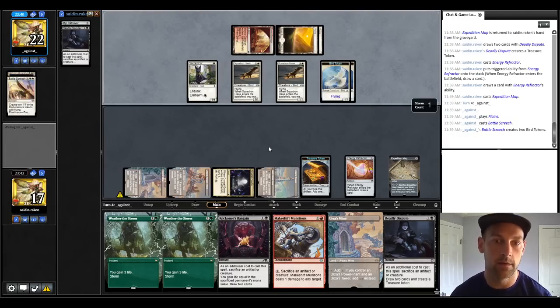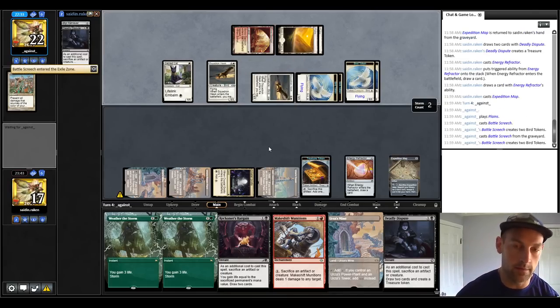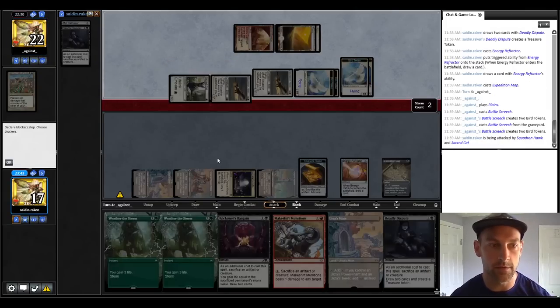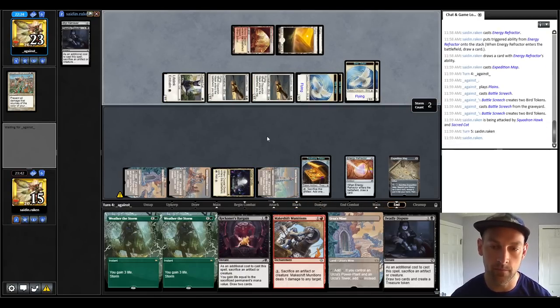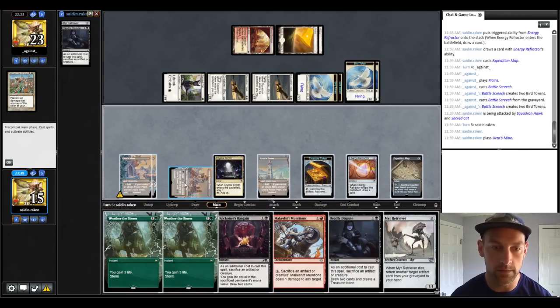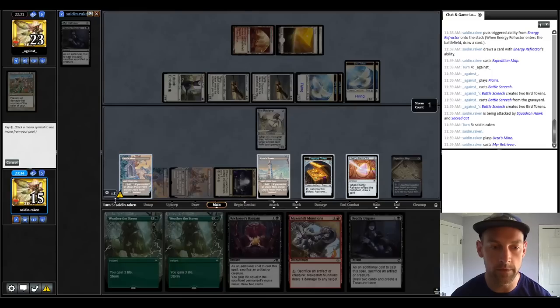We find a Refractor, which means we can go Refractor, draw a card. Now we have infinite colored sources. Play the Expedition Map. Next turn we can play the Makeshift and ping some things, or we can Deadly Dispute the map. With our mana online, the only thing we're going to map for necessarily is probably the Cycle Land. They're Battle Screeching — they could have a lot going on now. Second Retriever would be good where we can start Retriever looping, ping some stuff, and then play Weather the Storm with this Makeshift Munitions. We draw it — so let's go Retriever, Munitions.